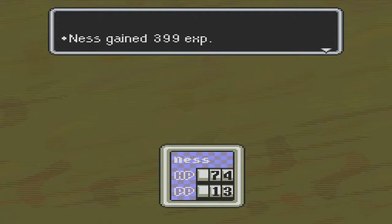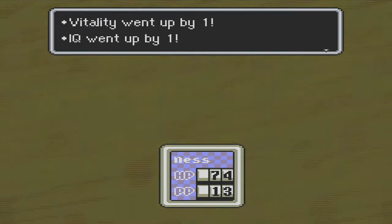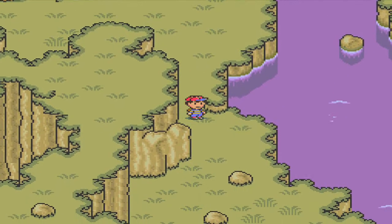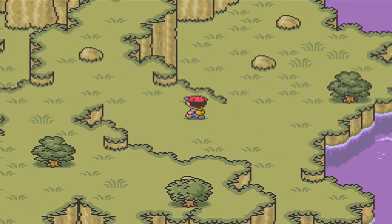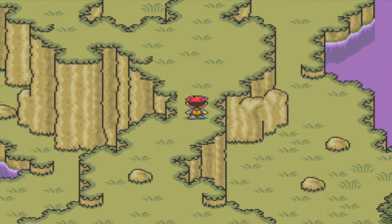I've got a couple of Mobile Sprouts right here. Level 15 — Offense up by two, Speed up by one, Vitality up by one, IQ up by one, HP up by 12, PP up by four. Awesome stuff. They were trying to sow their seeds and grow more things, and I kept missing, and Territorial Oaks are annoying.